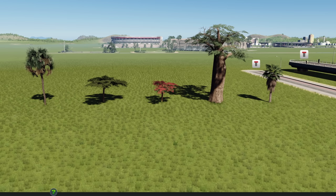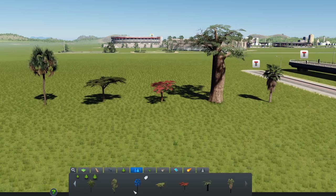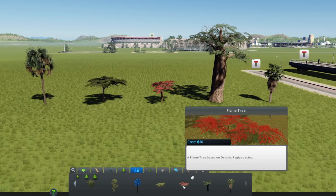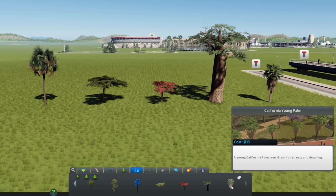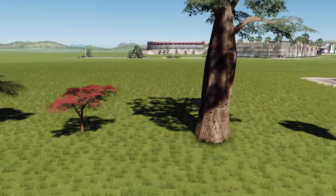Talking of free trees, five new trees have been added by Mr. Mason. We have the La La Palm starting from the left, then the Umbrella Thorn Tree, the Flame Tree which looks absolutely amazing, the Baobab Tree, and also the California Young Palm Tree. These trees are just looking spectacular.